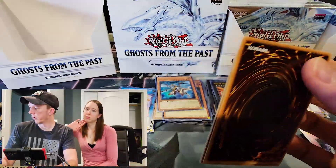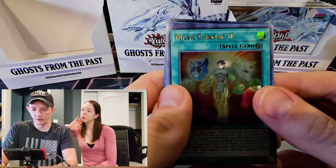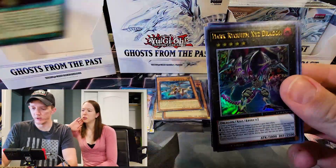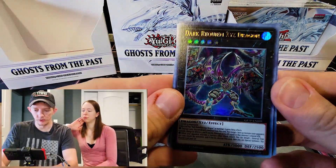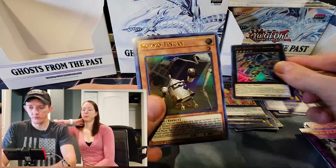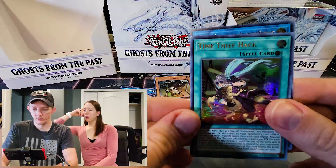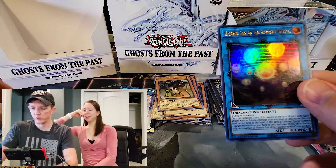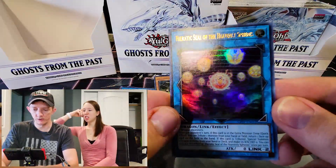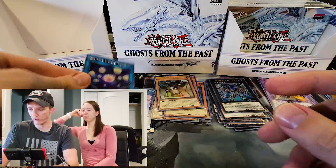If you're into a lot of random cards, I don't know what's going to happen with the values of this set at some point. Dark Requiem Xyz Dragon. Cosmo Tin Can. Time Thief. Heretic Seals — yeah, so they did pre-print Heretic Seal, which was kind of cool, but again, I guess whatever.